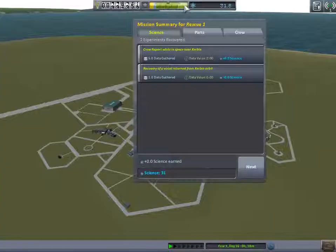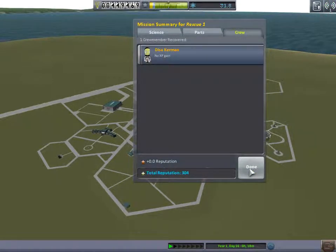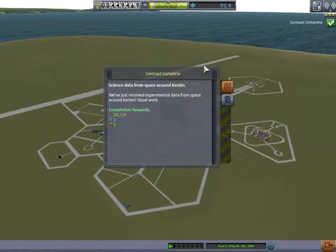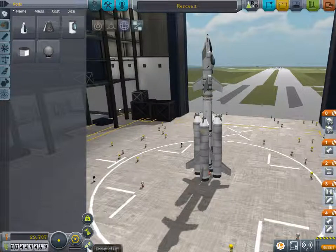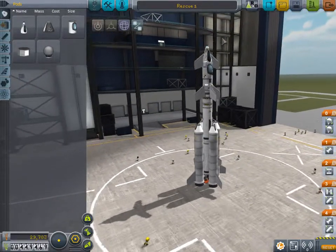Hopefully we didn't lose too much money. We got no science but we got 10,000 back. We got 20,000 for the contract - that's 30,000 total. We made a tiny bit of money. So it wasn't a total waste, but it was pretty much a waste.